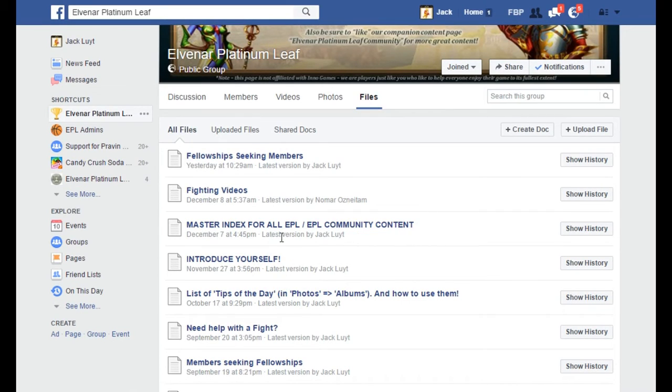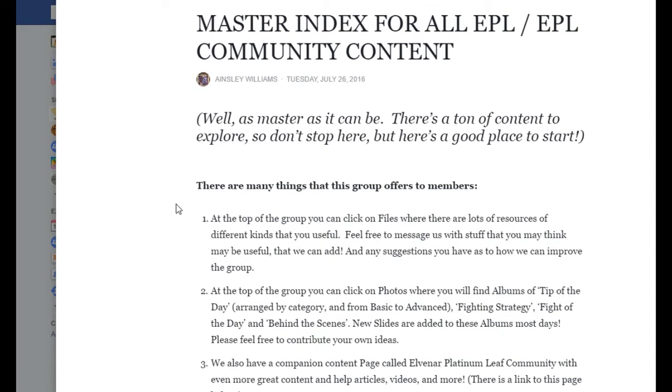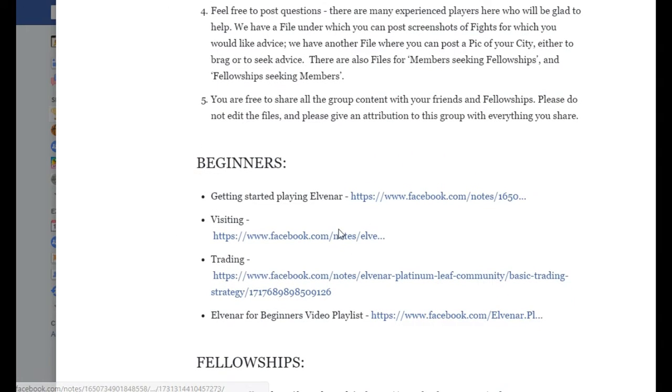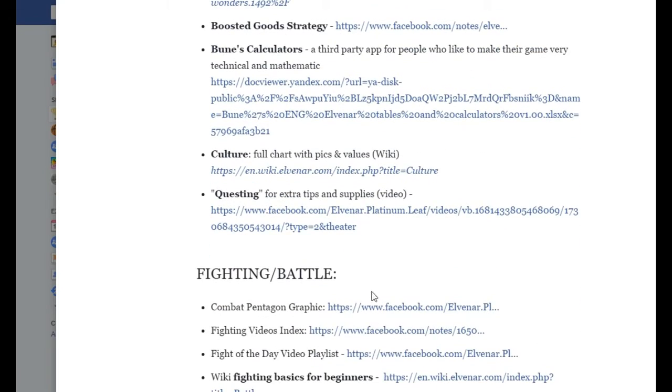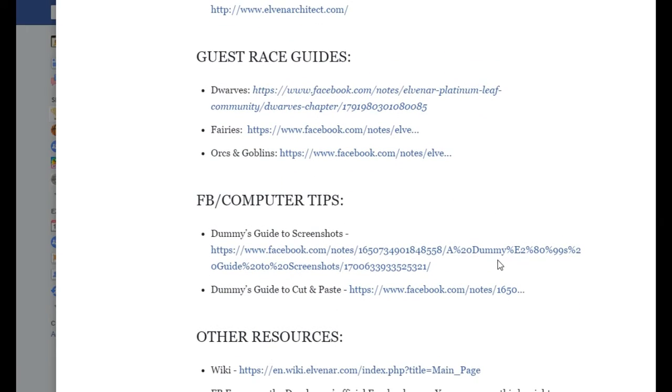Here is another one — this is our master index, which Ainsley put together for us. This is a content index where Ainsley has very kindly put in all these lovely little links: for beginners, certain useful information, information about fellowships, general information, how to fight the battles, planning your city, and so on.